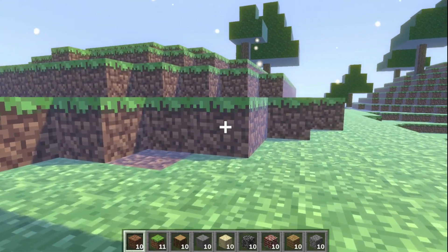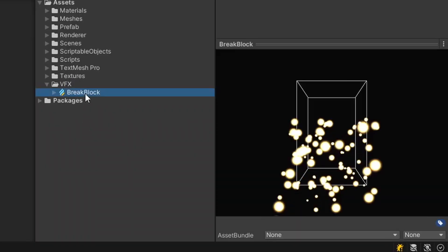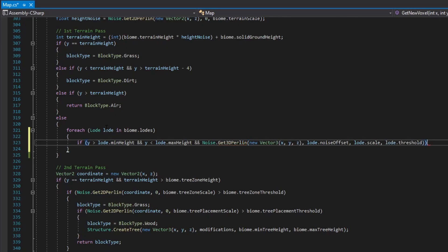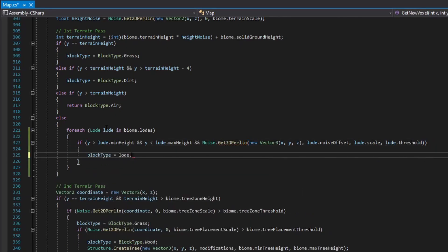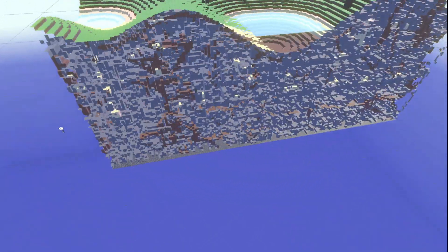What game would this be without particles? I used Unity's brand new VFX graph to create particles when a player mines a block. As a final touch, we'll add some caves. And now our landscape is complete.